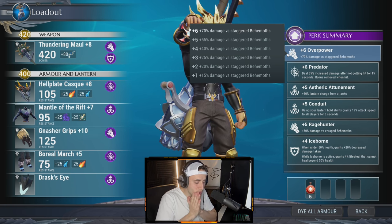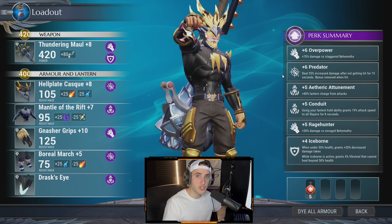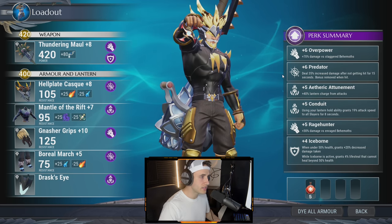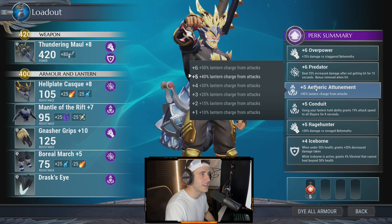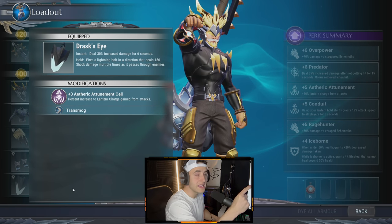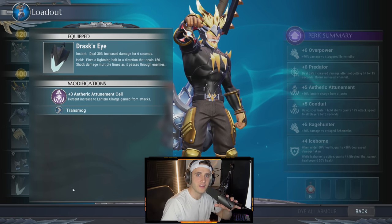The game plan: interrupt him when he charges at you, then deal damage with empowered shots from your hammer or axe. Your Predator cell should activate within that window — you have time before he charges, time after he's interrupted, and time after the stagger, which together should hit that 15-second window. We also have plus five Etheric Attunement, which we'll get to plus six for a 50% increased lantern charge from attacks. That lets us activate the Drask's Eye lantern more often, dealing 30 increased damage for six seconds. Use the lantern when he's interrupted, staggered, or has his claws or butt stuck in the ground.